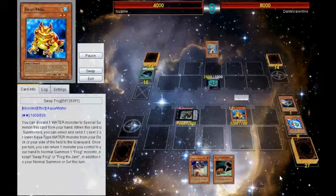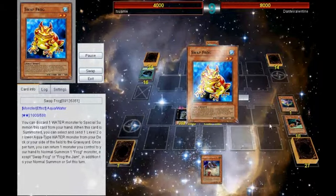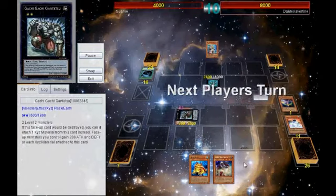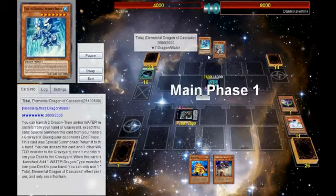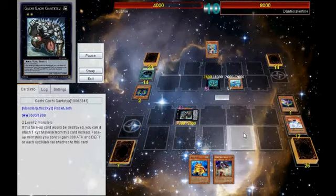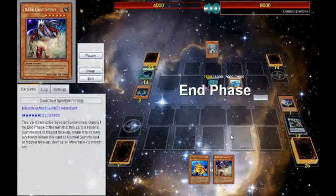I search Poison Draw, bounce Swap, discard it again, then drop Dupe, bouncing Swap, and end on a one-material Gachi — which is still a pretty good wall to sit behind. He gets Tidal and Linde, special summons the Tidal, and I still sit on the Gachi because I have Dark Dust to hold me out next turn.